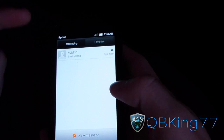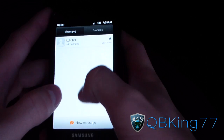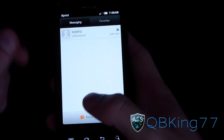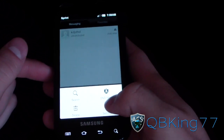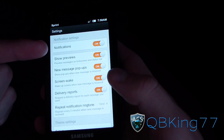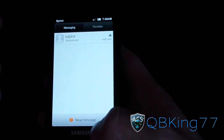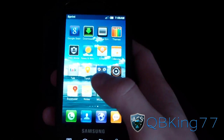You can set it so a message pops down at the top and you can quick reply right there. Otherwise you can change those settings in the messaging app — go to Settings, and I think it's 'Show Previews' or 'New Message Pop-ups' — just turn that off if you don't like that option, as it's on by default.